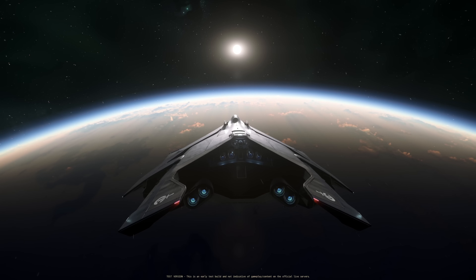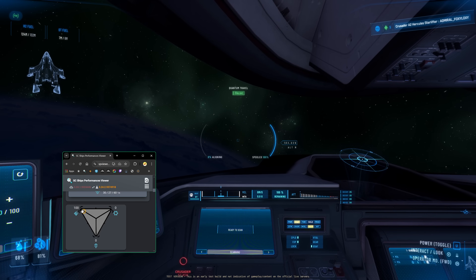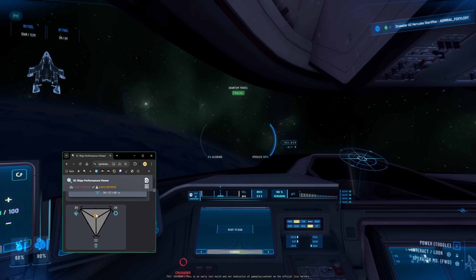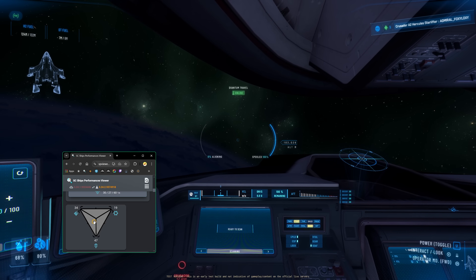Okay, that's all for the tips. Now let's move on to today's topic: power management. First of all, this is the old power management system which is in the current PU. In this power triangle, you have weapon, engine, and shield. Whichever function you give power to, it will draw power from the other two functions. All three numbers always add together to 100%, and you can set some very easy keybinds to manage that, especially during combat.